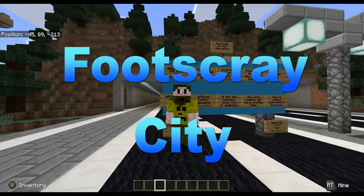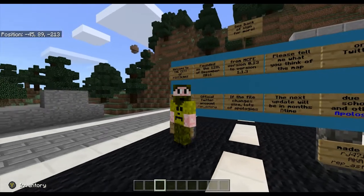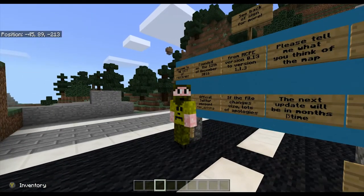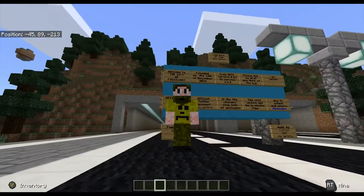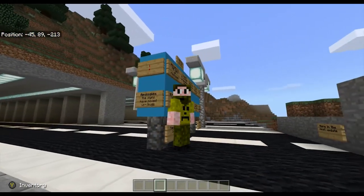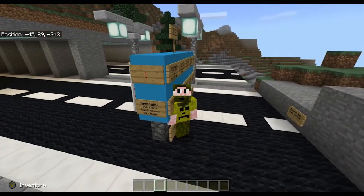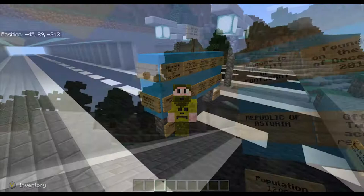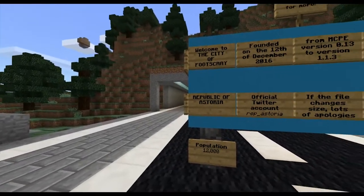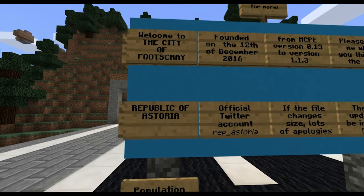The creator of this map did a great job, and if you want to check them out there's a link for their Twitter in the description. Also if you want to download the map to check it out for yourself, there's a link for that in the description as well. Just follow the link and download the map and you can check out Footscray City. There's a signboard when we first come in and we want to take a quick look at that and make sure we give credit to the creator.